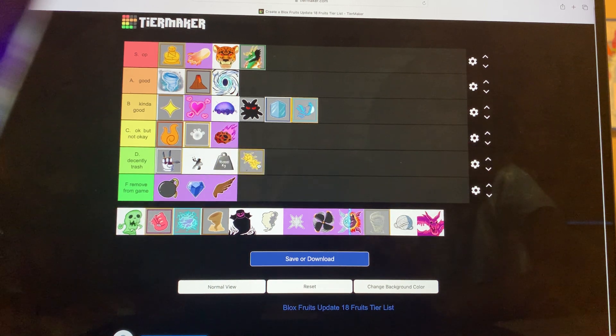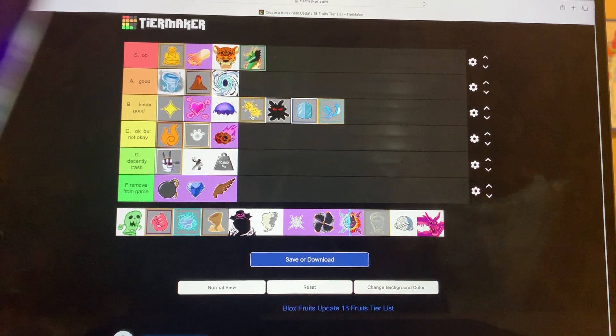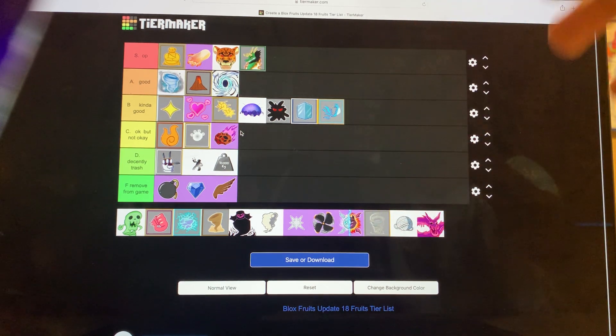Quake — the Seaquake ability when you awaken it can kill, and it's really good for combos — it has a move that puts the enemy right in front of you. The combos are amazing. I'll put it right above Dark. Behind Control? You think it's worse than Control for PvP? No, you're right. I'll put it above Dark and behind Control. Better than Love? No. Worse than Light for overall? Yeah, okay.